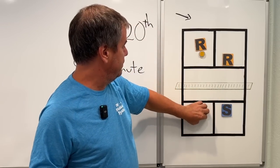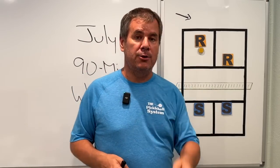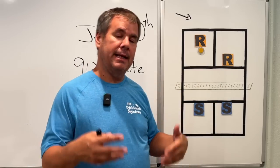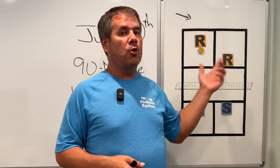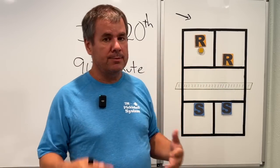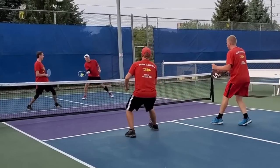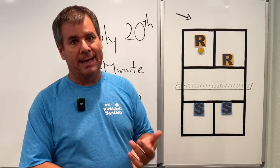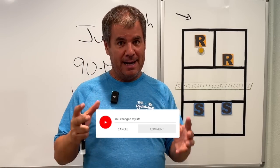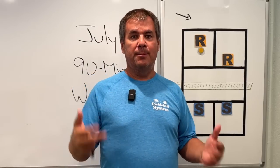In pickleball, you cannot play a good rally as the return team if you are not making it all the way up to the non-volley zone line — the kitchen line — at the time you need to hit your fourth shot. Getting caught back or caught in transition allows the other team to move forward unimpeded and take the forward position. If the court looks like that at the time you're hitting your fourth shot — after the serve, return, and third shot have been hit — your team is already in trouble. There are simply no excuses for not making it up. You need to make it up to the non-volley zone line, and in a second I'll give you a tip to make sure you're getting up there.